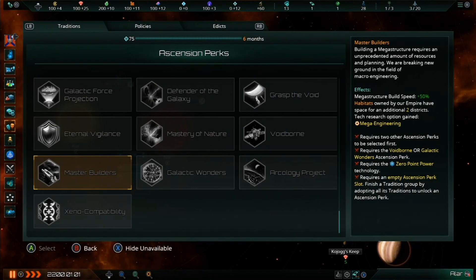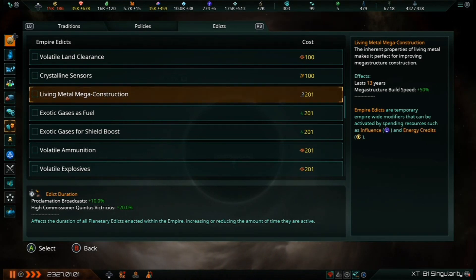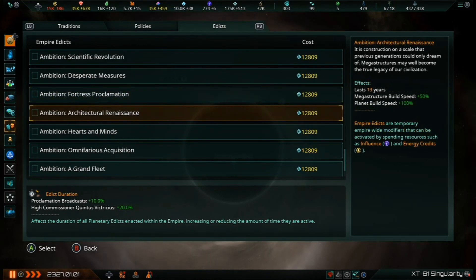One final note: it is possible to reduce the construction times for each stage of these megastructures. There are three bonuses to construction time available, with each bonus increasing megastructure construction speed by 50%. By selecting the Master Builder's Ascension perk, activating the Living Metal Mega Construction Edict, and activating the Architectural Renaissance Unity Ambition Edict, your megastructures will have a 150% bonus to their construction speed. While working on this video in post-production, I realized that all the construction times given earlier were with the Master Builder's Ascension perk active, so be aware that without that perk selected, the time to build each section will take even longer.